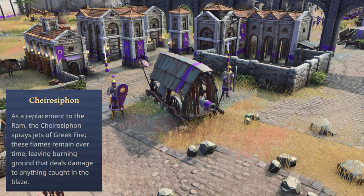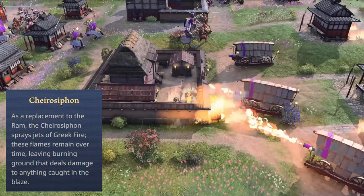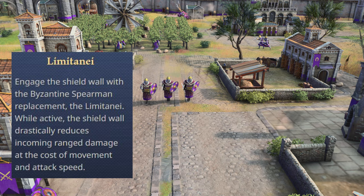The Chairo Siphon replaces the ram and sprays jets of Greek fire, creating a lasting burning ground that deals damage to anything caught in the blaze. The Limitanei is the Byzantine spearman replacement, engaging in a shield wall that drastically reduces incoming ranged damage at the cost of movement and attack speed.